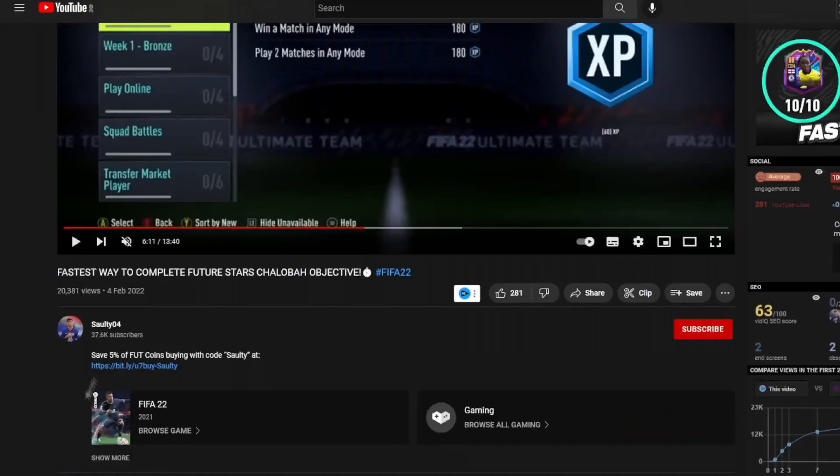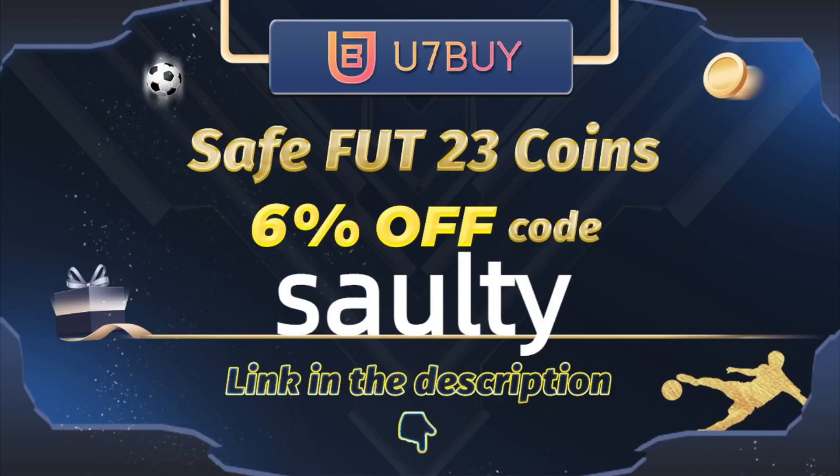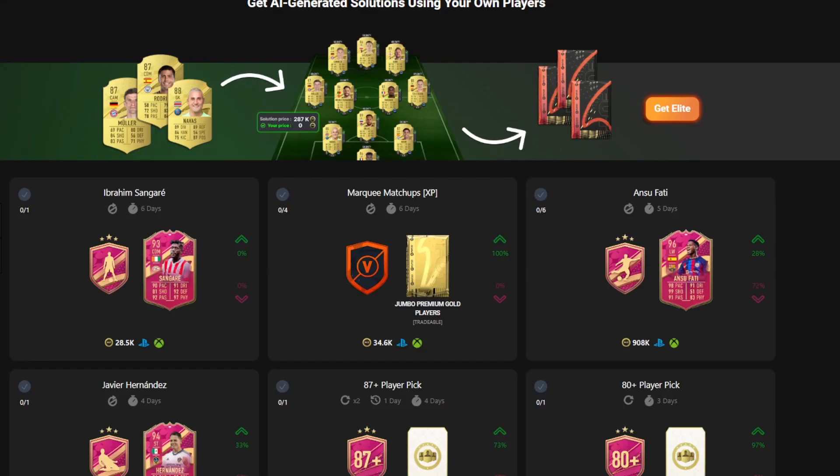So boys, if you're wanting a team like mine on the screen right now, then I suggest you head over to the link in my description and it will take you to this page where you can select PS, Xbox, PC services and you can buy players, coins, whatever you want. Use of them by is where to go — they are the best in the market for coins and players. To save yourself a further 5% off your order, use my code at checkout.